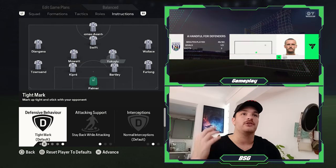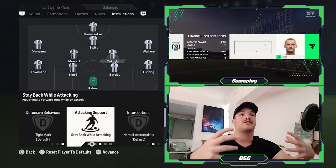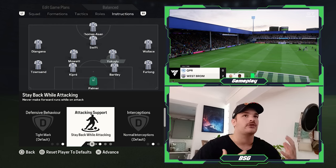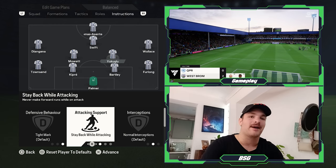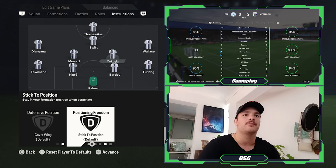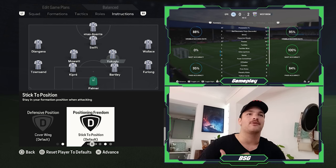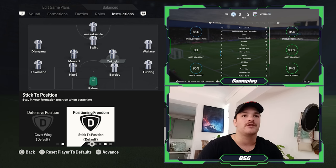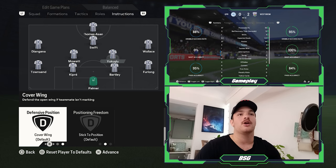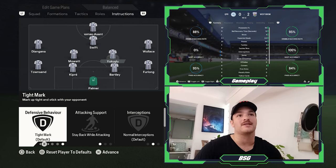Moak links up nicely with Swift, Garner, and Wallace while also supporting ball play from back to front. Interceptions are set to normal with positioning freedom set to deep-lying playmaker, and defensive positioning set to cover the wing to support the fullbacks. The tight mark instruction ensures he picks up runners in and around the box. Jokushlu is also set to tight mark but stay back while attacking — he has a naturally deeper position and is there to mop up in front of the back four, covering the wing to help Furlong when needed.